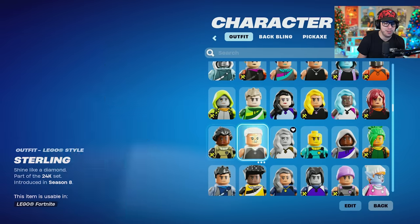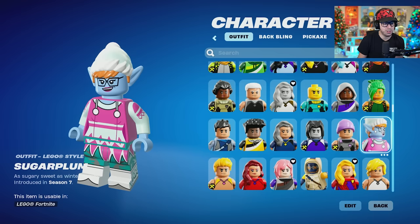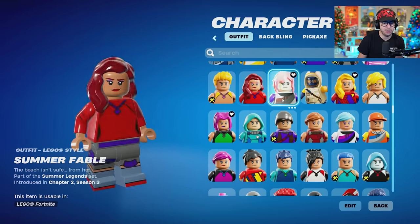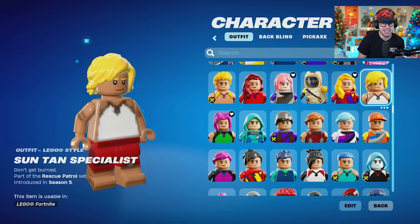And then every skin I think you buy moving forward is going to be allowed in Lego, so that's fantastic too. Sugar Blum — look at her. That means too that if somebody is just brand new to Fortnite because they're playing Lego, they'll never be able to get like Renegade Raider and stuff, which kind of sucks for them. I guess it's kind of cool if you got it.